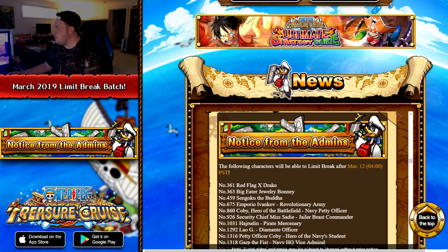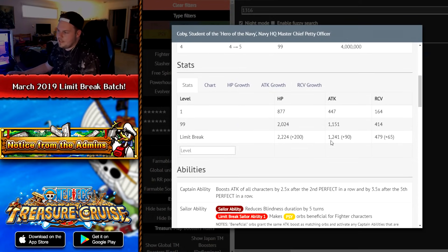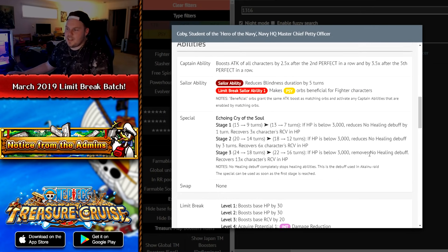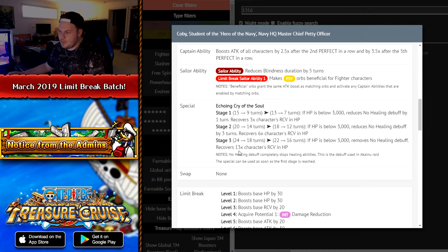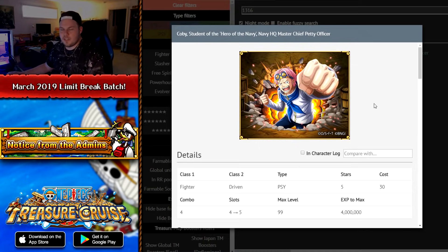The next one is the Koby from the Akanu batch, ID 1316 — a PSY fighter driven. His stats are pretty average with a decent recovery stat, but HP and attack leave something to be desired. His first sailor ability reduces blindness, and his secondary makes side orbs beneficial for fighters. He gets a two-turn cooldown reduction. His max-stage special completely removes the no-healing debuff and gives some recovery. He gets INT damage reduction and critical hit. You just don't need this character unless you specifically need to clear all turns of no-healing debuff — I'd suggest skipping this Limit Break.